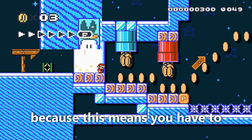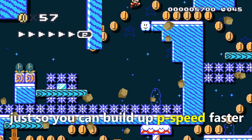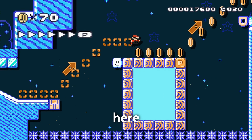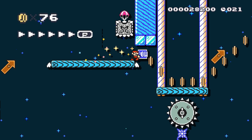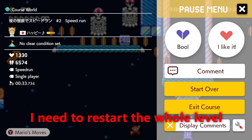Because this means you have to leave the ground at the last frame, and enter the new ground at the first frame, just so you can build up P-Speed faster. It's also needed here, here, and here. If I fail to stick to the optimal ground landing for P-Speed, I need to restart the whole level.